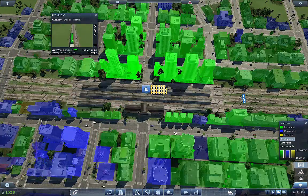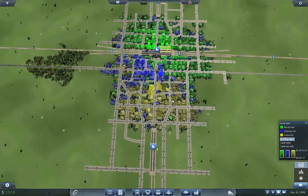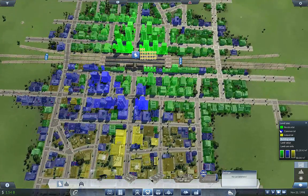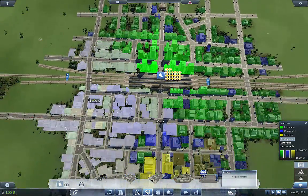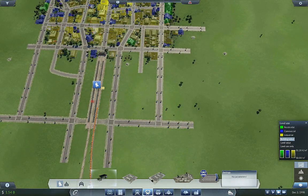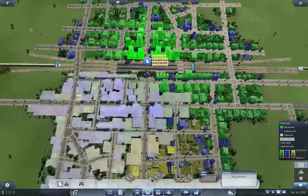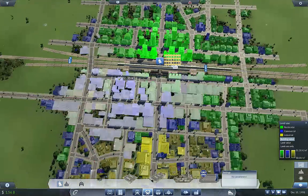A lot of people in here — I think this city could benefit from a bus line. Let's see if we can smash one of those out really quick — bus line, passenger bus. We have three stations to connect and two over-track semi-busy connections here.